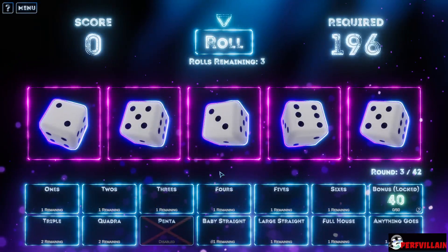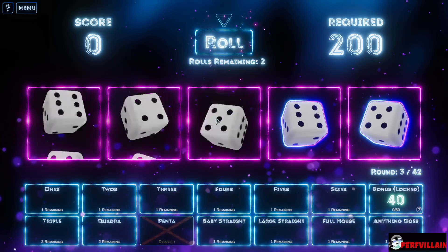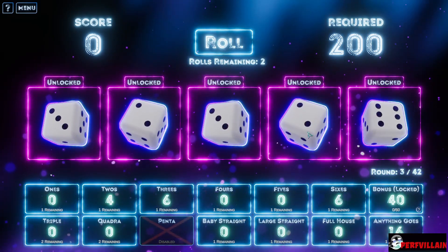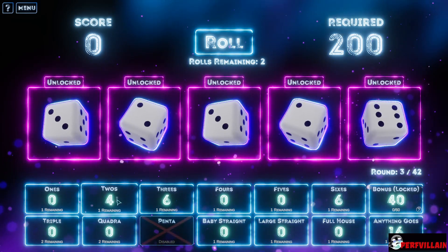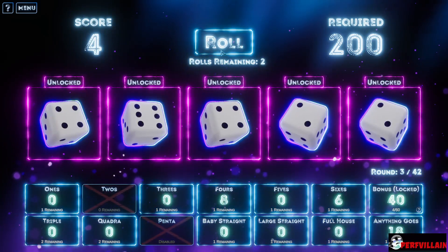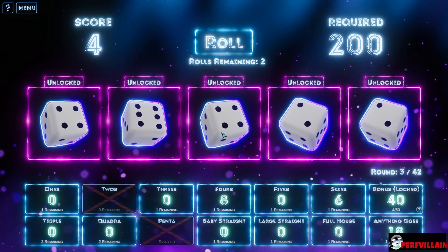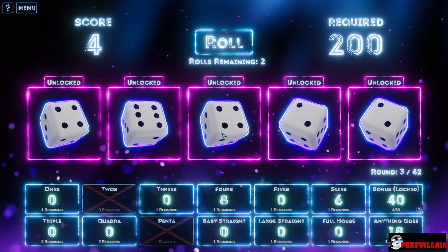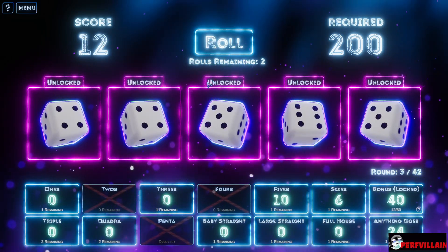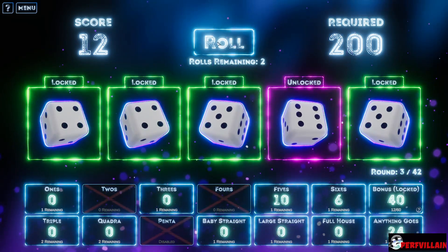Oh, it grabs it automatically — that's right, it's random. All right, roll. Score keeps going up. Okay, so we have twos — we'll go twos. What else do we have? Fours. Really want to grab a full house, but we may not be able to. Five, six — okay, we may have to try for this.